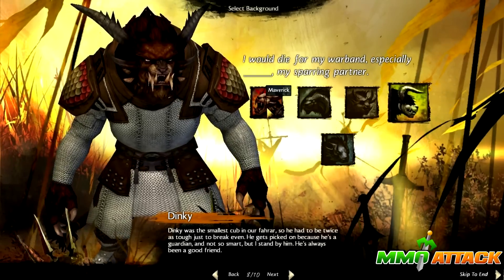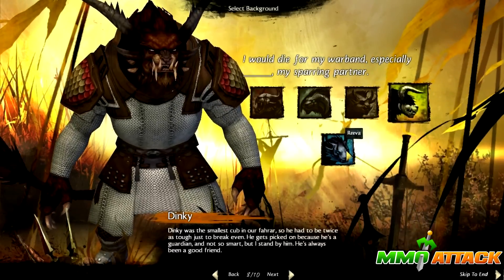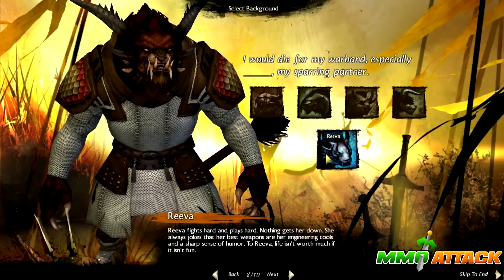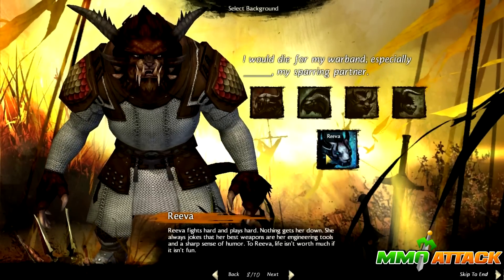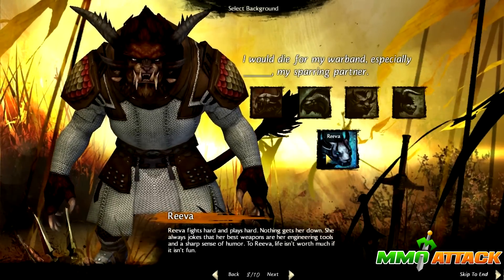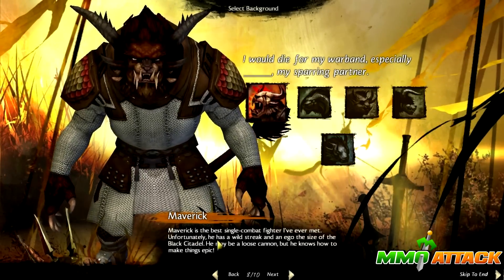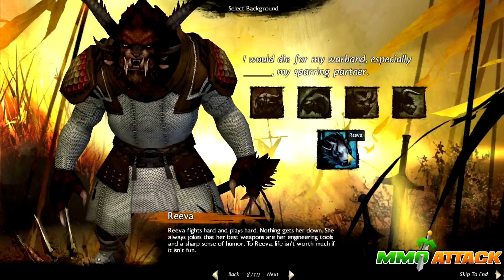I would die for my warband - especially Maverick, Eurail, Clawspur, Dinky, or Riva, my sparring partner. I don't really know what this choice here is - maybe it's your pet later on, because I know if you're a Ranger you can choose your pet here. And for one of the races you can choose your god here. I really don't know exactly what this is, but choose something that suits you because no doubt this here is important.